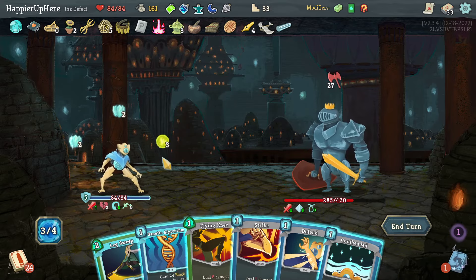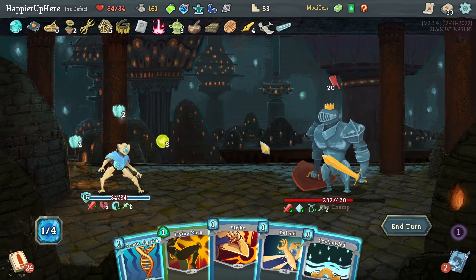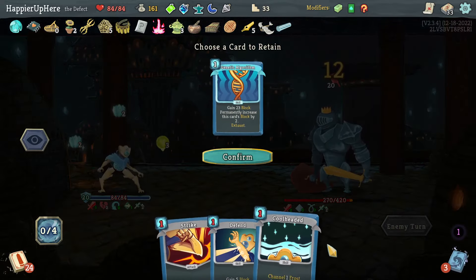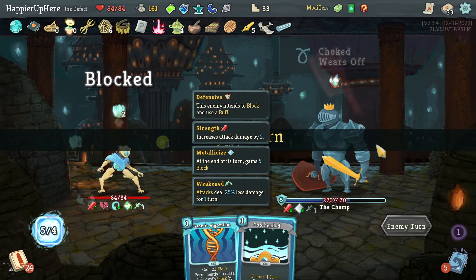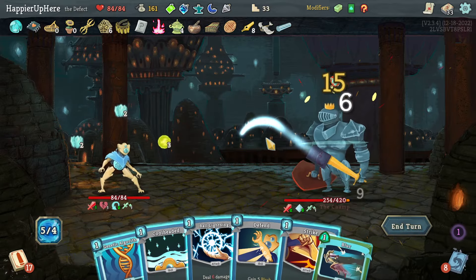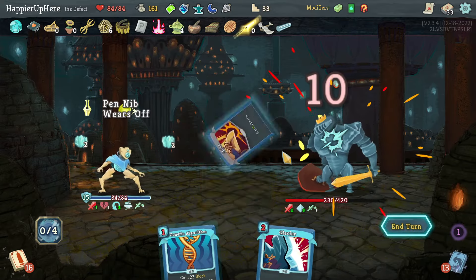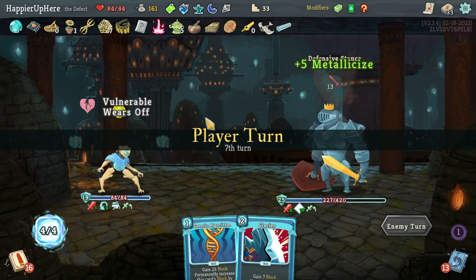Lex Sweep doesn't exhaust whereas Genetic Algorithm does, so let me do Flying Knee here and save Genetic Algorithm and Cool Headed for next turn. Heal Hook for free — great! Masterful Stab, Quick Slash, Ball Lightning, then Blur, Defend, Cool Headed, and a Strike. A little bit of wasted double damage but fine.